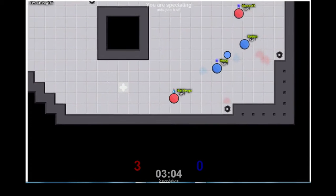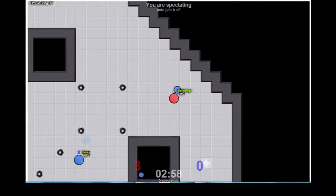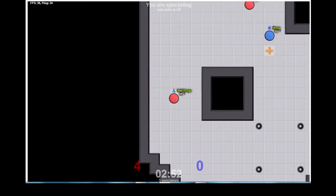Buljogger biding his time against the two defenders, but Klosek comes in being a distraction. Buljogger takes the flag, then Klosek distracts again. Buljogger takes the flag, he's clear, he bounces off the wall very nicely with Breedian and scores — now 4-0.